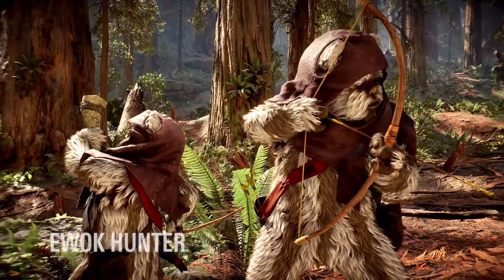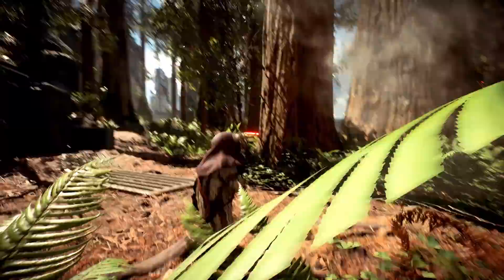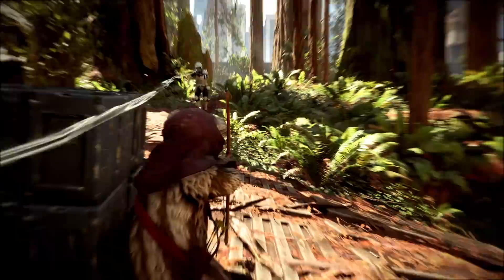The Ewok joins the rebels in their efforts to overcome the tyranny of the Galactic Empire. Wielding a bow and arrow, the furry native of Endor can switch between auto-targeting or manual aim for greater control and output.